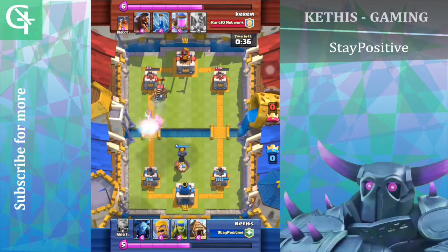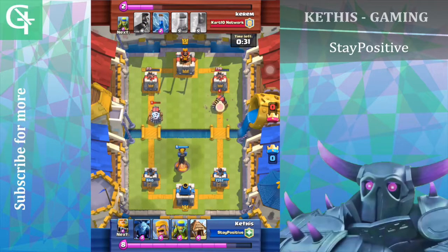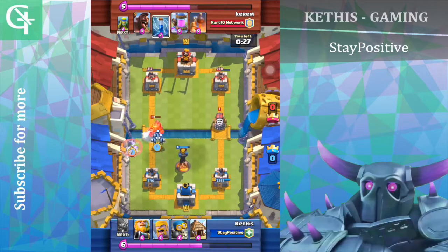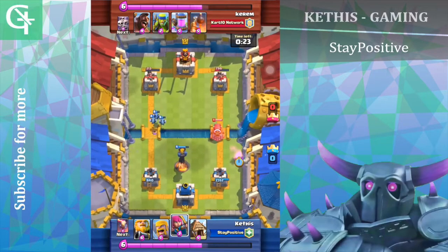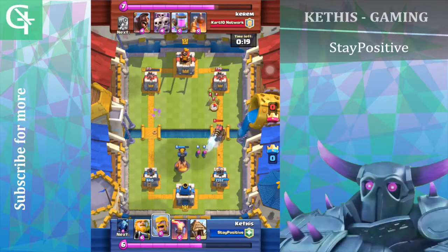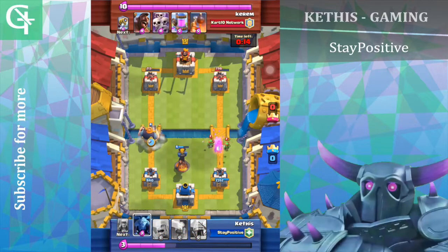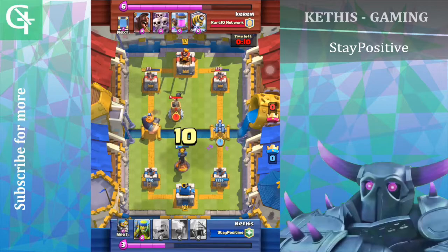My bomber managed to get a shot on his left tower, which was pretty good. He decided to push on both sides. Something I did wrong right here was putting down my sprite goblin on the left side, because his left sparky was almost going to die — so basically what I did was try to distract the sparky.